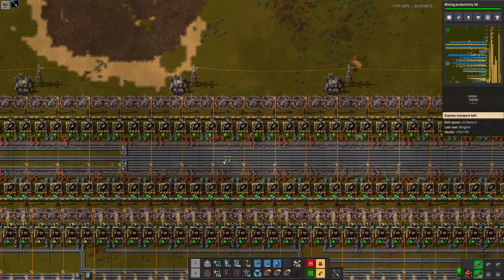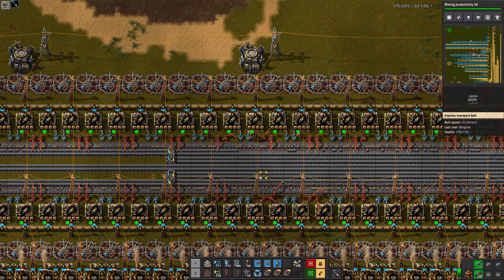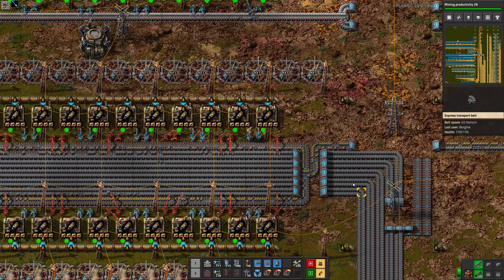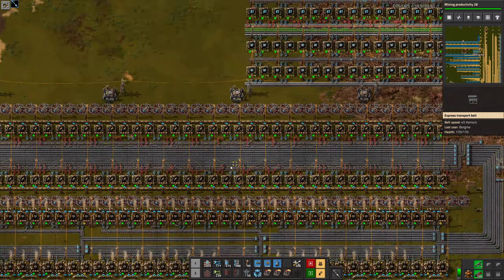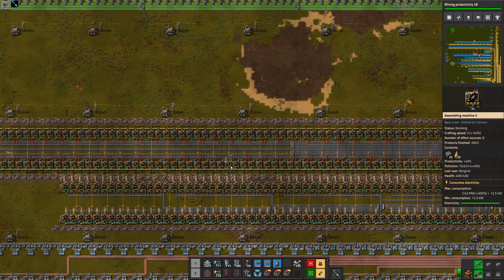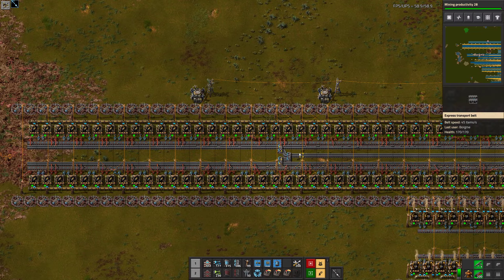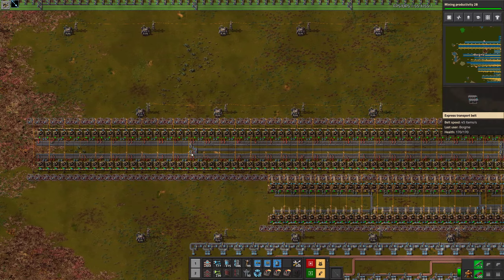We just need a full belt basically. This solid fuel seems to be backed up — yes it is. So we can't extend this. Why did I make this in some weird way?